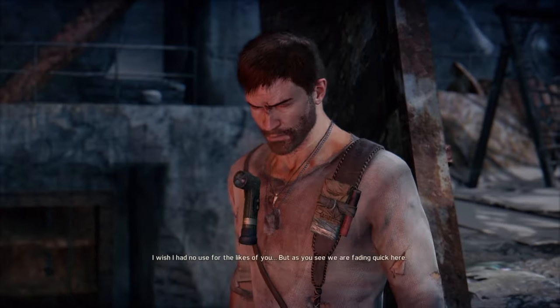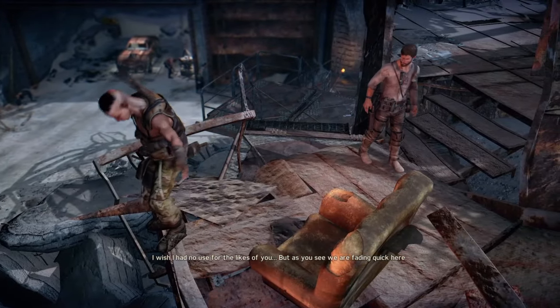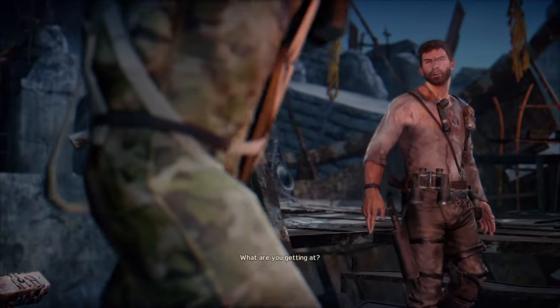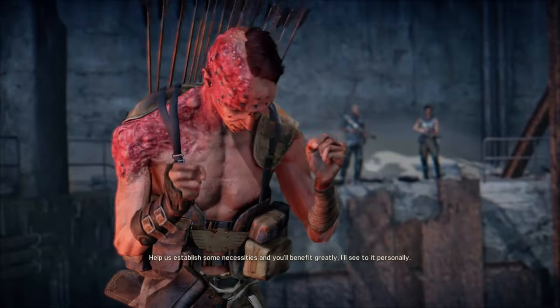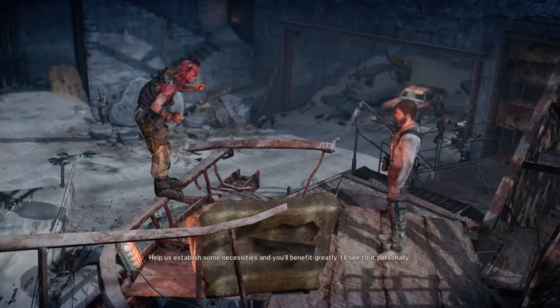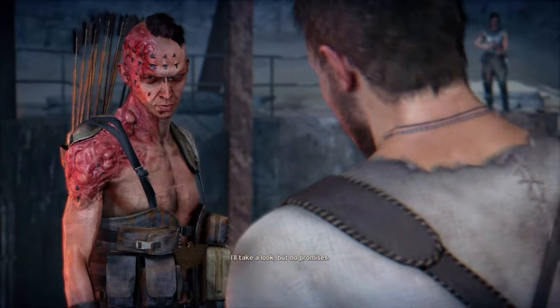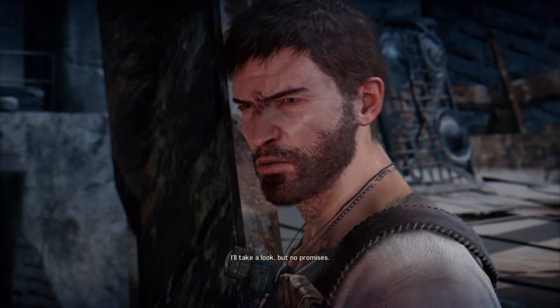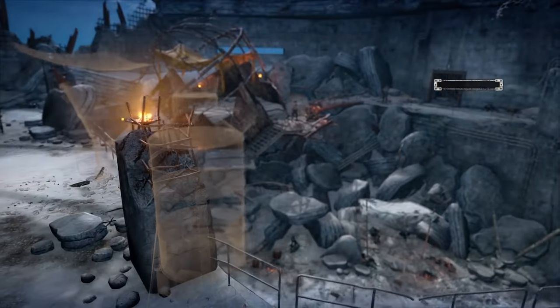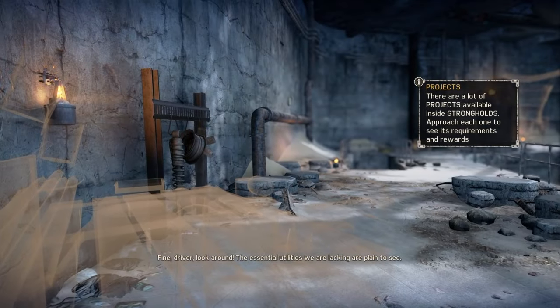He says he's got a proposition for us. 'I wish I had no use for the likes of you, but as you can see, we are fading quick here.' 'What are you getting at?' 'Help us establish some necessities and you'll benefit greatly. I'll see to it personally.' 'I'll take a look.' So we have some projects here.